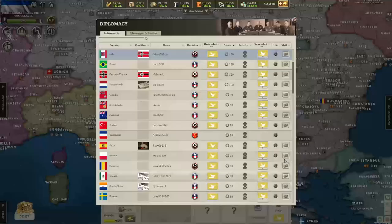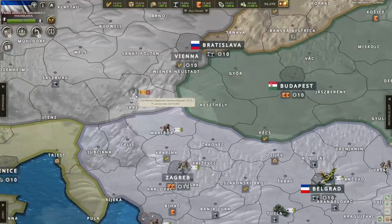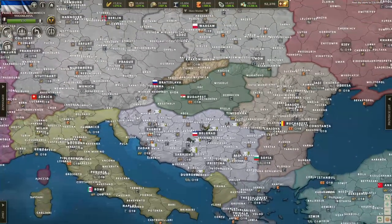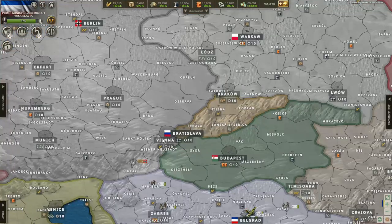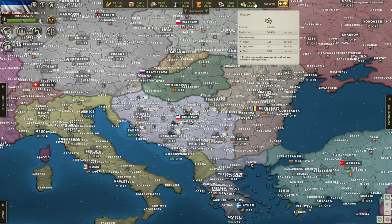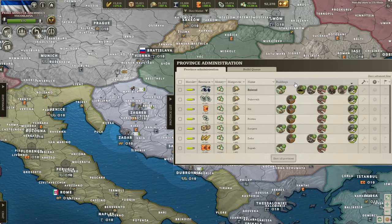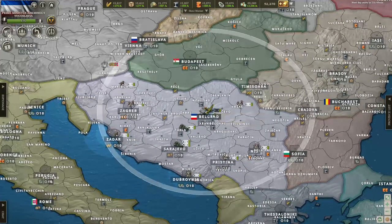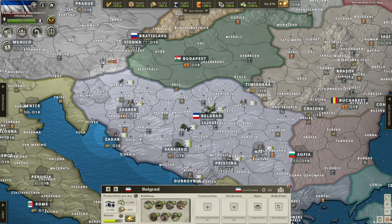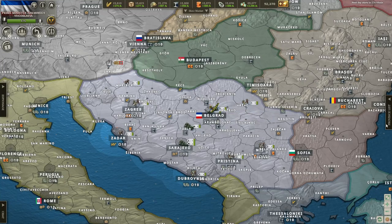First thing we're going to do is actually ask Italy if we can buy Albania. We'll start building some troops now and some industry too. I can actually see a German unit coming over here, probably just for defense but I'm not going to trust that. It is probably from Vienna, which means it isn't many units. Belgrade will probably be used for tanks, while I'll use Zadar for aircraft factories.